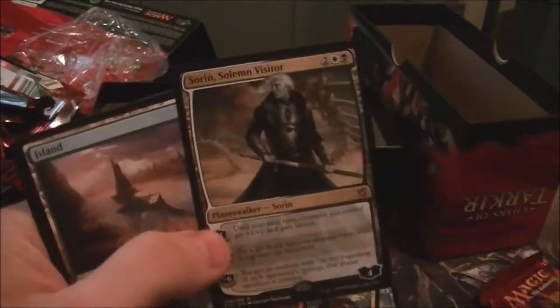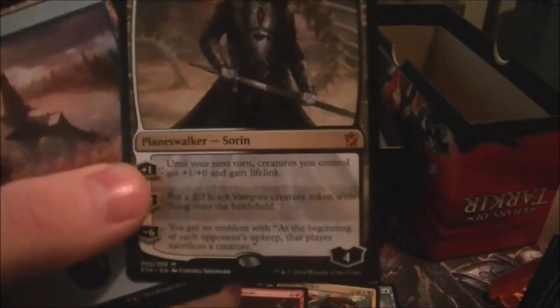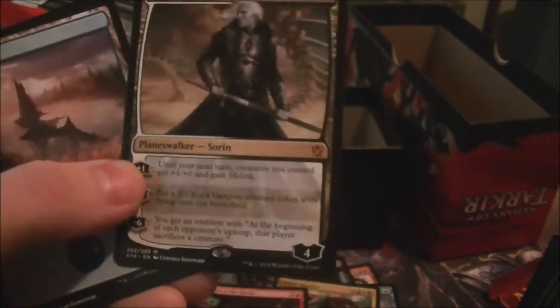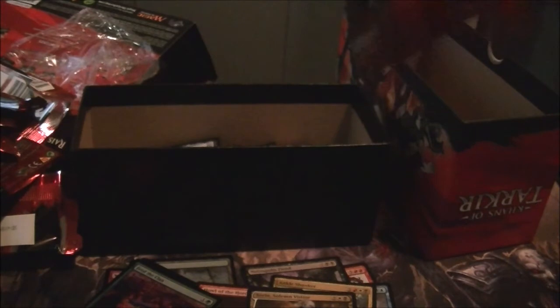Hey, we got a Sorin — there's a money card! Sorin, Solemn Visitor, the planeswalker. Plus one: until the end of your next turn, creatures you control get +1/+0 and gain lifelink. Minus two: put a vampire token into play. Minus six: you get an emblem — at the beginning of each opponent's upkeep, that player sacrifices a creature. So there's something for our fat pack. We didn't make our money back entirely, but we got a mythic. One more pack to go — it'd be cool to get a Sarkhan too.